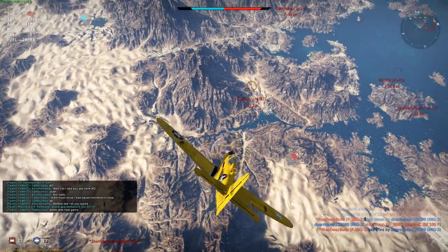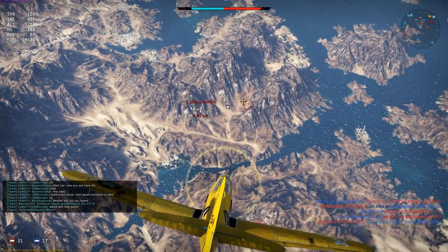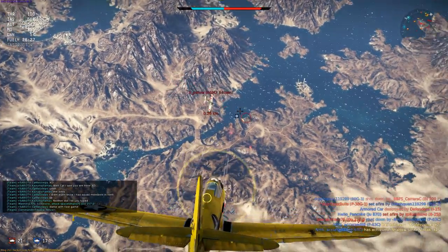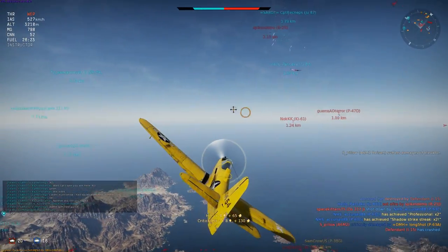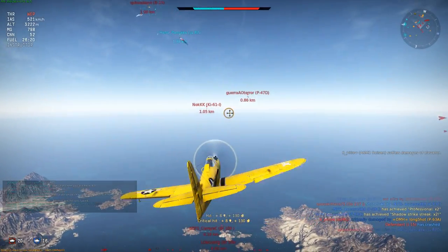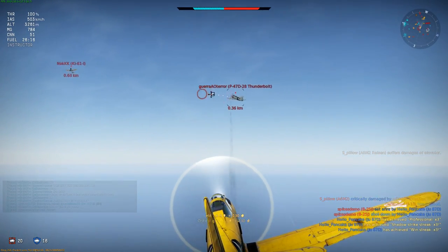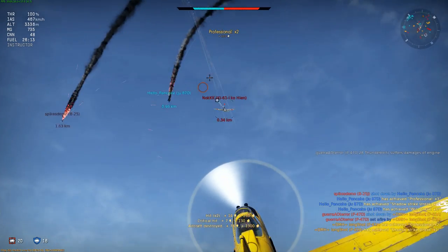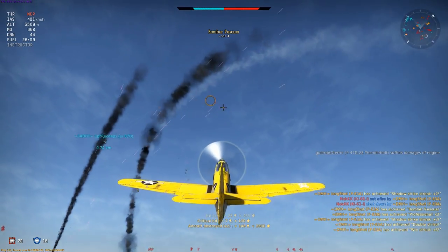The Ki-45 pilot is back in a Zero, and this time I'm diving in for a boom and zoom attack. I zoom in, snipe, miss, then open up with a volley that crits his tail controls and eventually sees him plummet to his death. There are two other climbers right in front of me, so I continue and kill each plane in turn, taking care to zoom and carefully place each shot.